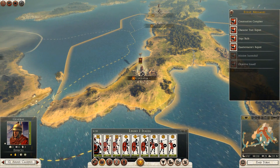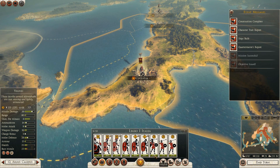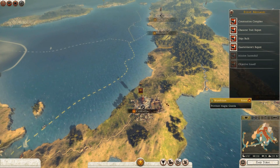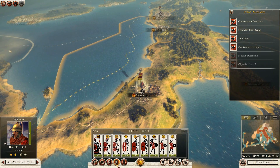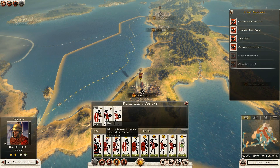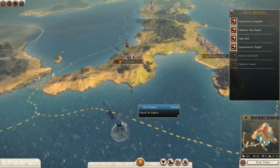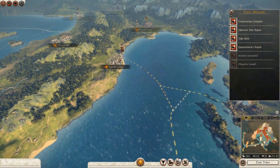In the new battle interface, I can finally have numbers on my units — very useful. I might recruit a couple more Hastati there.